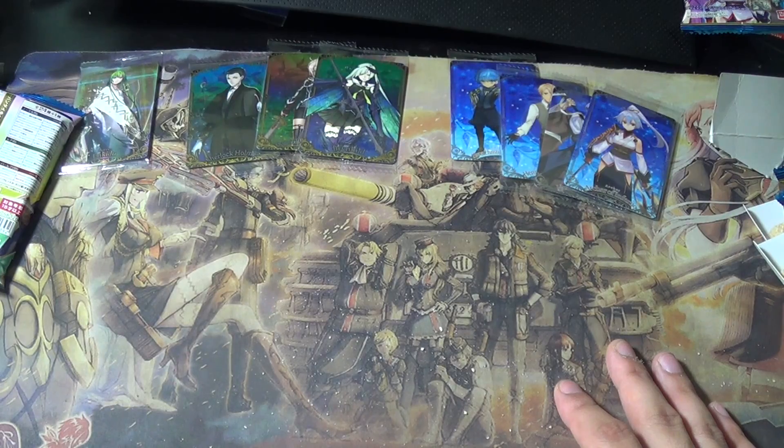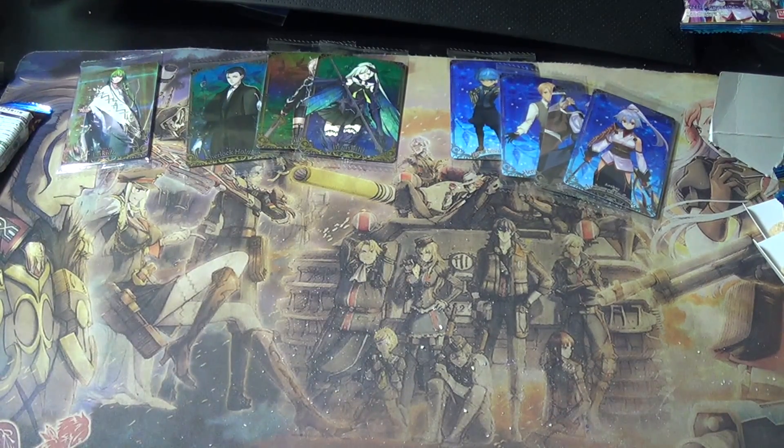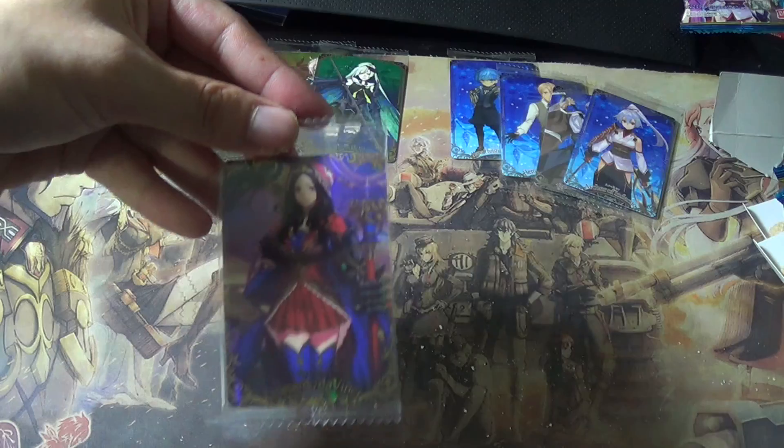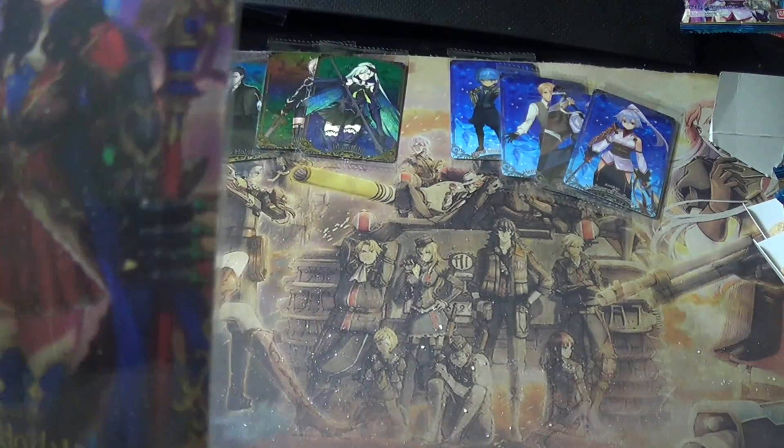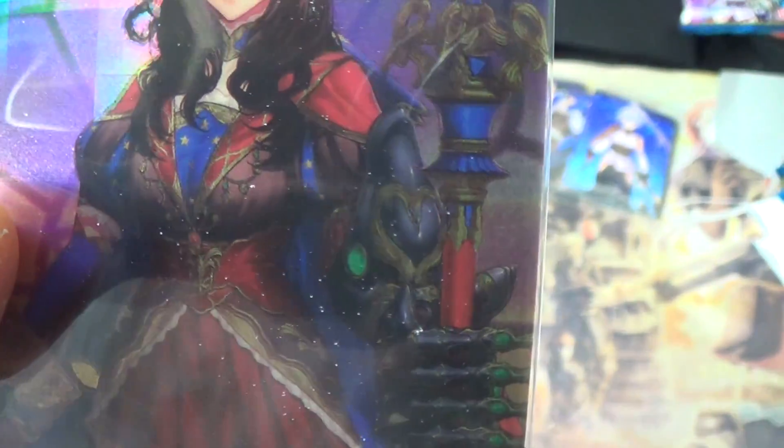I really wanted Moriarty too — it would be nice to complete the Sherlock Holmes set. But I really want the secret. Pack nine — Da Vinci! This is a super rare. Some of her clothing designs are foil — the gold parts are foil. Nice. So two super rares confirmed in a box at least.